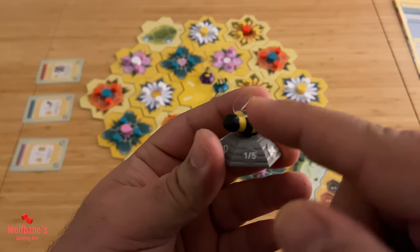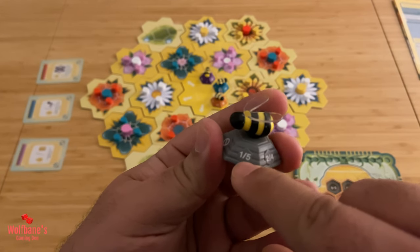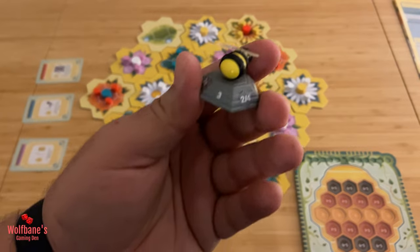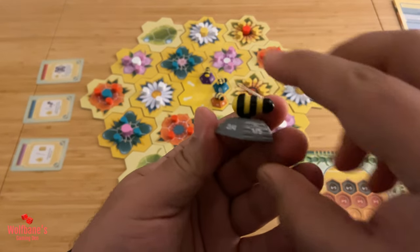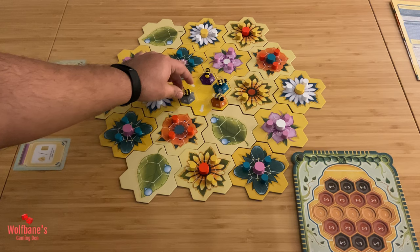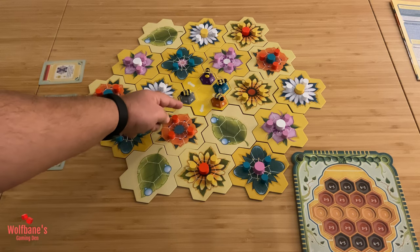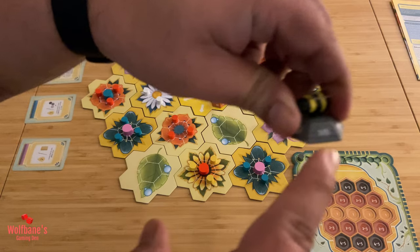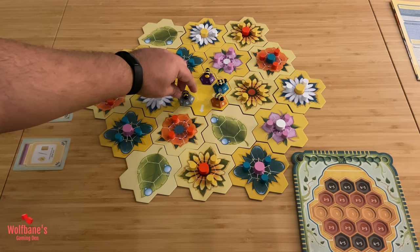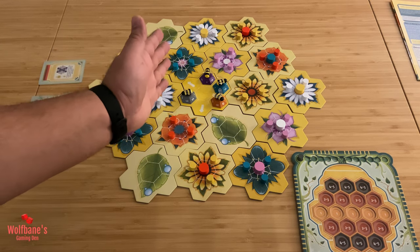So what this basically means is you cannot move in the direction that is right in front of you, shown by this crossed-out symbol. If you're moving on any one of the other directions, you can move that many number of spaces. So if you're moving in this direction you can move either one or five hexes; if you're moving in this direction it's two or four; and if you're going towards the back it's three. On the other side it's also one or five, and then two or four. The planning phase basically just means you're going to state the direction that you're going to move into.